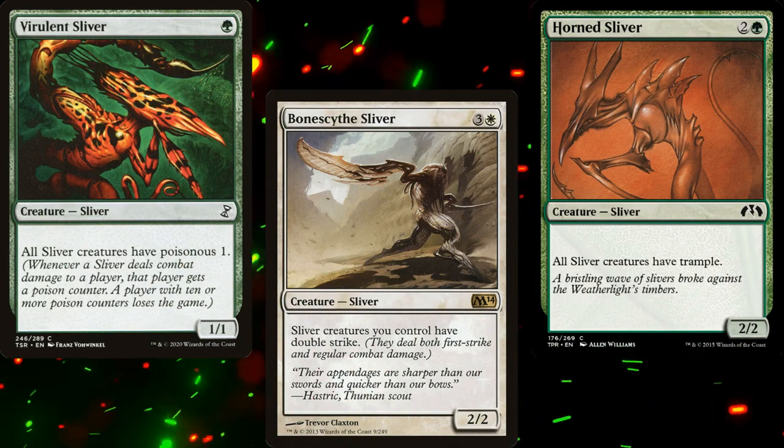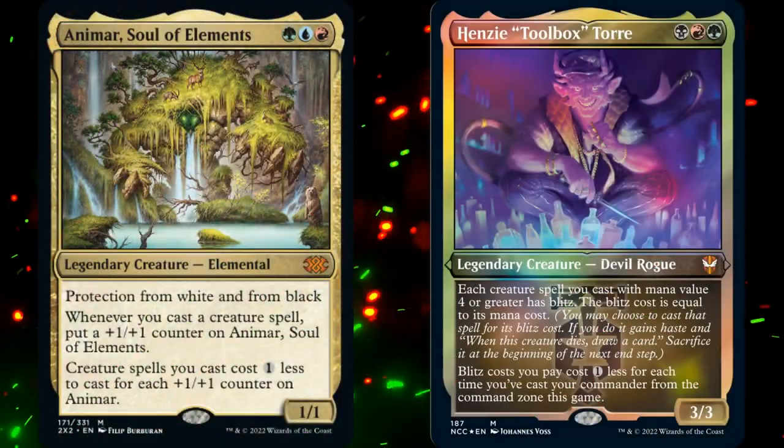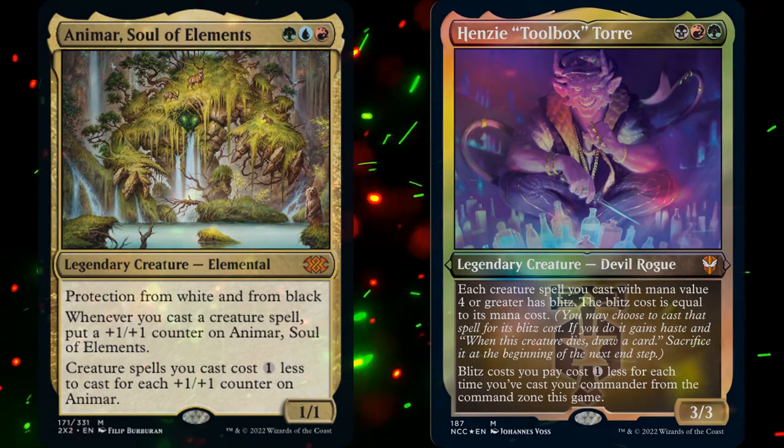Brett wanted something relentless, and he wanted either Animar Soul of the Elements or Henzee Toolbox Tori as the commander. And as you can see by the thumbnail and video title, I made my decision.